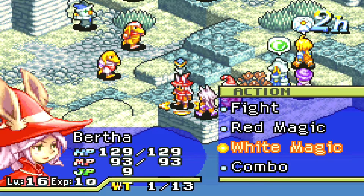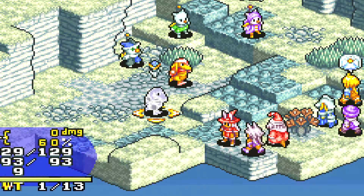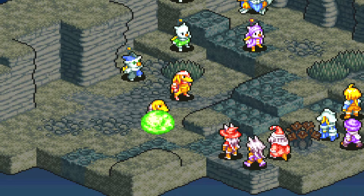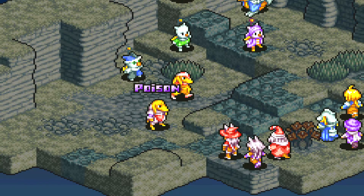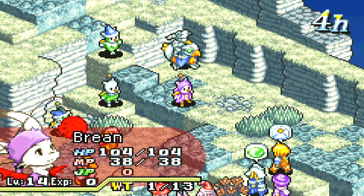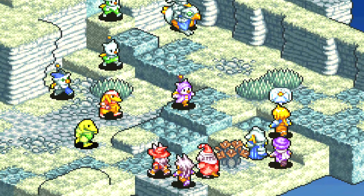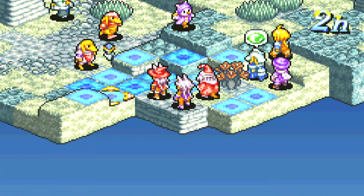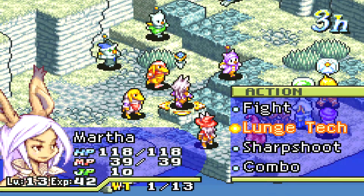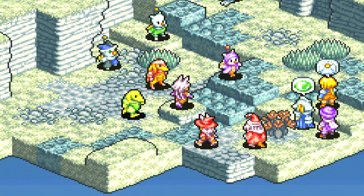Anything fun here? Just white magic. Red magic - we just poison someone. He has 180 health though, so this is gonna be a bit tough. He is their main fighter, a warrior class. So they're probably averaging like level 14 to 15 - probably 14 for the chumps and 15 for the bosses. That's actually a good move.